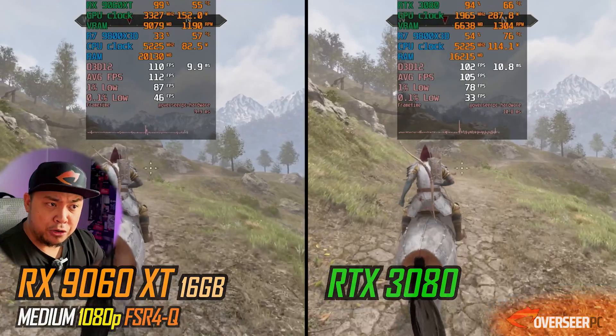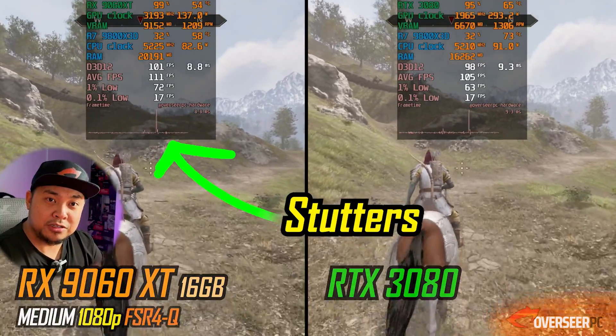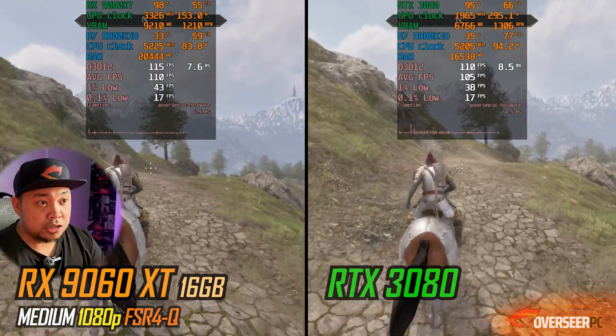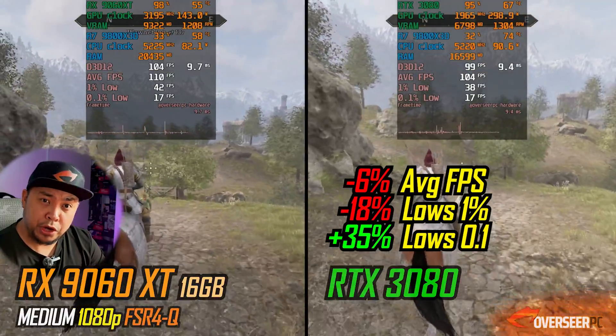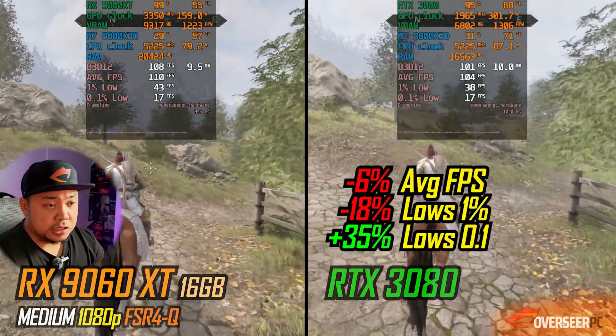Oblivion Remastered — a game which has a lot of stutters. Yes, a lot of stutters. Unreal Engine 5. And in here, the RTX 3080 is actually slower compared to the RX 9060 XT 16GB. It's pretty close, but it's still slower compared to the RX 9060 XT 16GB.